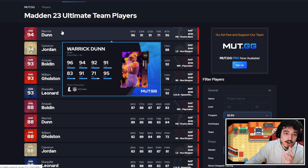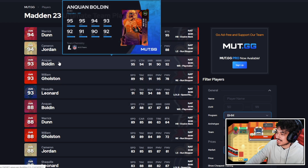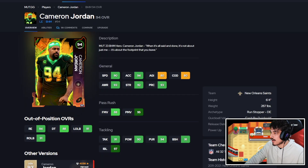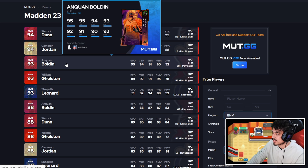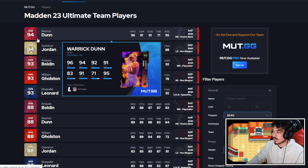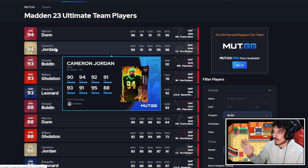First things first, if you are a no-money-spent player or just getting started, the first thing you should do is grind the Black History Month solos. You're going to get a bunch of really top tier cards. Warwick Dunn has 96 speed, and if you get all 5 Black History Month cards you get the 97 speed for free — which is insane. He also gets free evasive and free short end. Cameron Jordan is a pretty solid pass rusher. Anquan Bolden has potential for 96 speed with some good abilities, and Golsan and Shaquille Leonard are nice bonus pieces. If you do all the challenges and missions for these cards, they are some of the best free cards we've seen in recent years in Ultimate Team.